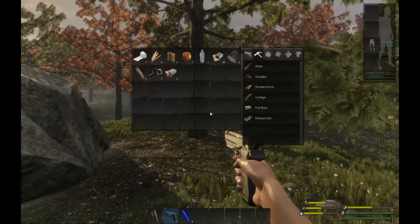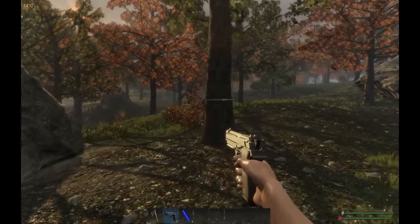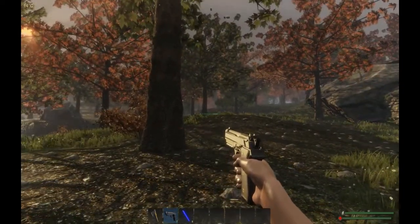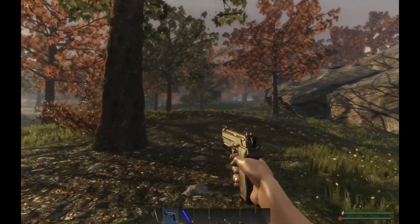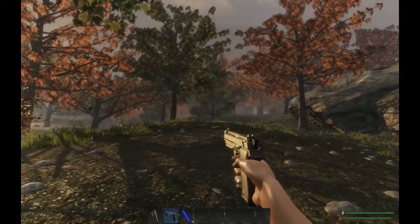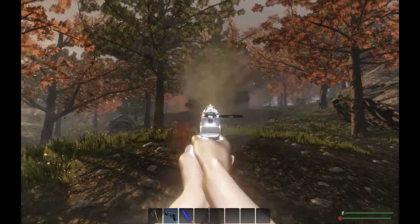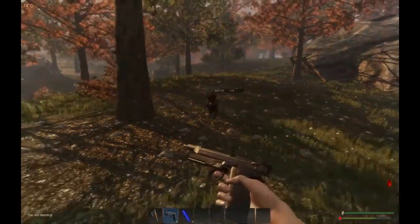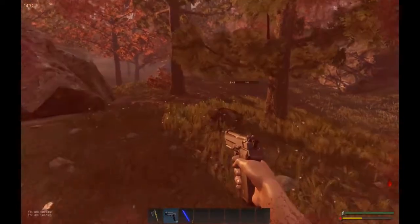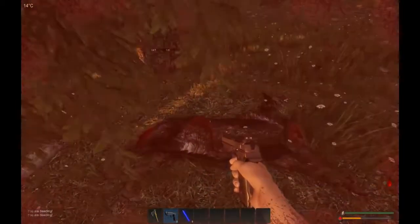I've got seven bullets and four more in reserve. What I want to do is take down this wolf because we need protein — protein is good in this game, we need it. From a food point of view, here we go: reload, and we take him down. There we go, we've taken down our first wolf.